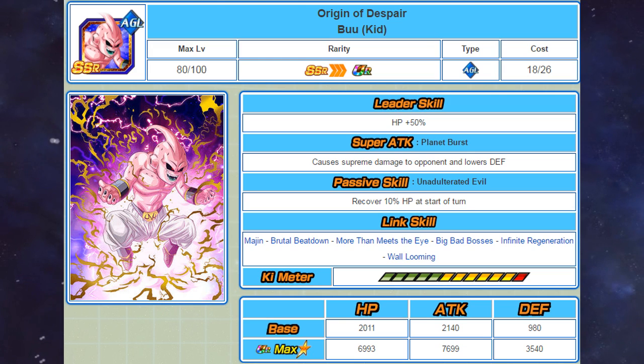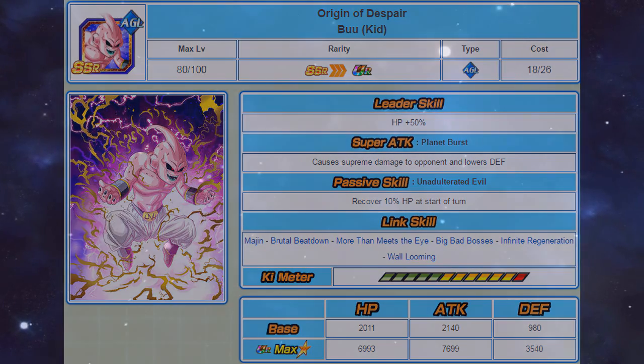The two main things this unit does is lower defence and recover health, which can be useful if you are running a mono AGL team. His leader skill can also be useful if you are taking on the harder Dokkan events. However, with the current god leads, it's very unlikely you'd use this unit over them, but if you are struggling with certain events he is definitely a decent unit.